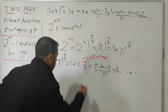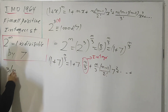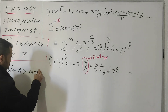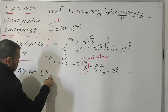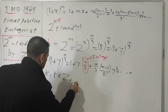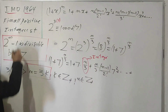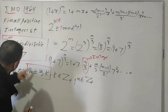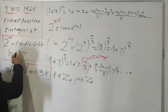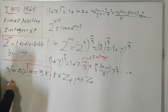According to the divisibility statement, 3 must divide n. Therefore n equals 3k, where k is some positive natural number, since n is a positive integer. This is the solution. You can verify it by substituting back into the original expression: 2^(3k) is congruent to 1 mod 7 for any positive integer k.